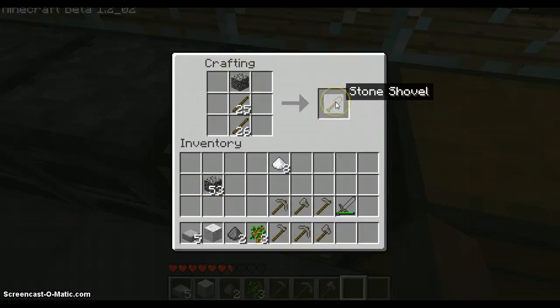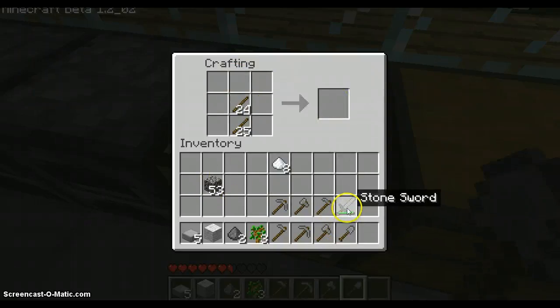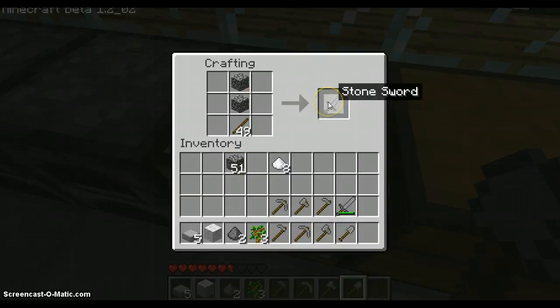Here's a shovel — this is really, really useful. And for the sword it's different. It's not two of the same; it's one there and two stone here. Or steel, or iron, wood, or diamond. So you have a stone sword.